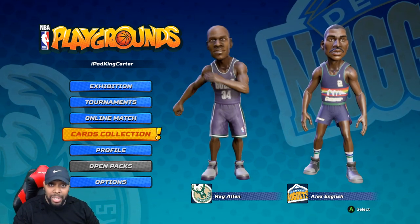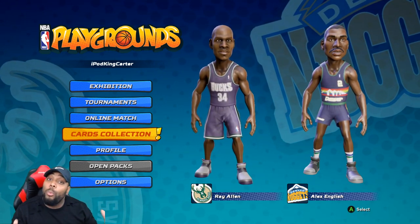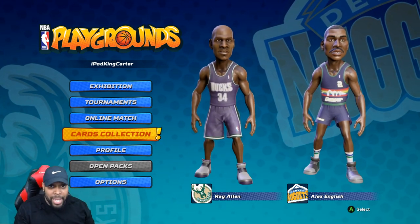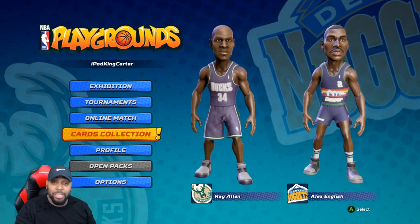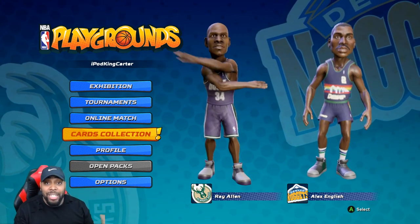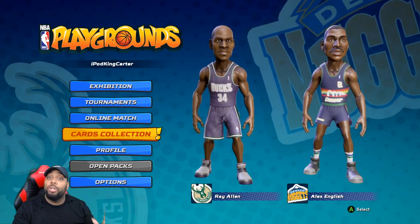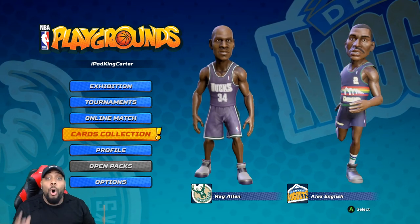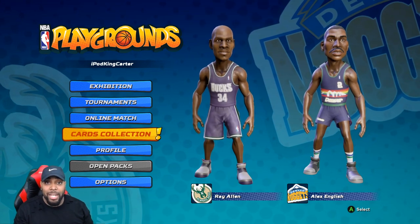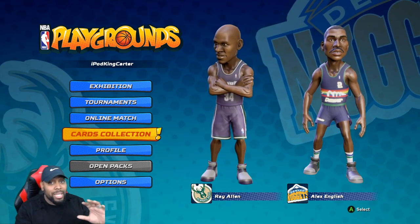The next thing they've added is Challenger Mode, which is online so you can play with friends. They call it Challenge Mode but they should have named it Play With Friends. Basically in Challenge Mode you can invite your friends off your friends list and you guys can play with your own teams — not share play, not one person's team — using the players from your own packs. This is something I said they needed to add early on and they've done it.